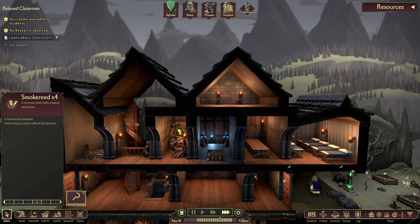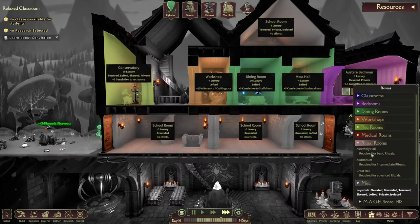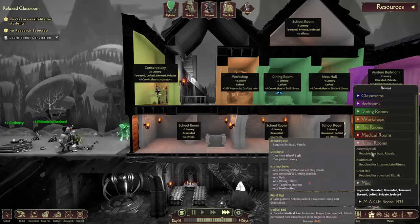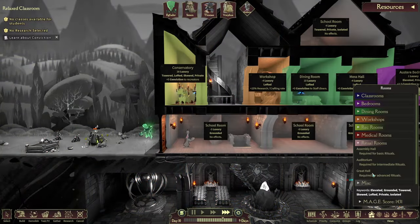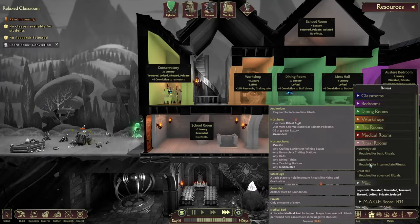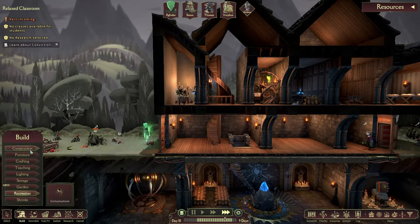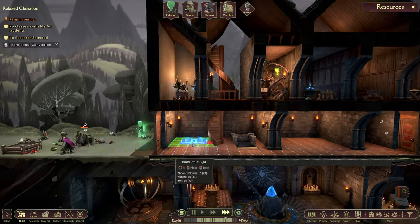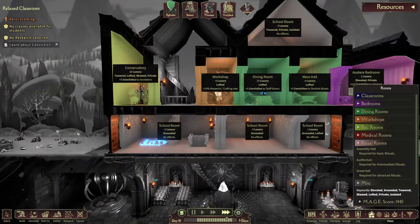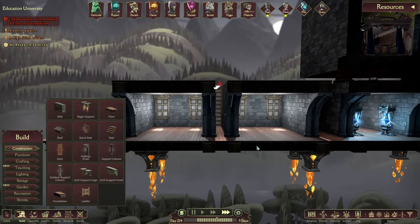Our base is looking great — we have a sleeping area that gives 2.5 conviction, dining areas for students and staff that each give 5 conviction, and a recreation area which gives 5 conviction, for a combined plus 12.5 conviction just from rooms. We're also crafting and researching 25% faster in our workshop. We're still missing classrooms and a ritual room. With the exception of element-specific classrooms, all others have no keyword requirements, so you can squeeze them in just about anywhere. For ritual rooms, the assembly hall has no keyword requirement, but the more advanced auditorium requires grounded. More advanced ritual rooms are required to hire staff after a certain point, so I wouldn't rush getting a good ritual room until you actually need it.